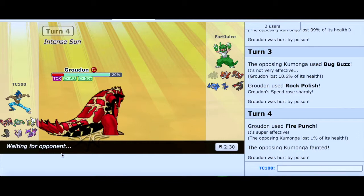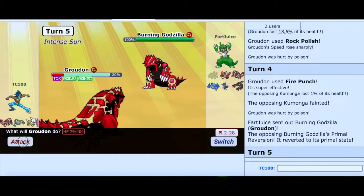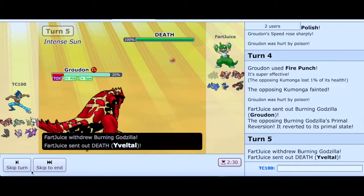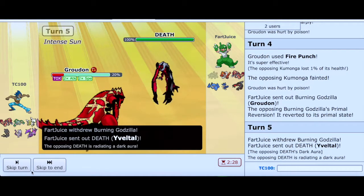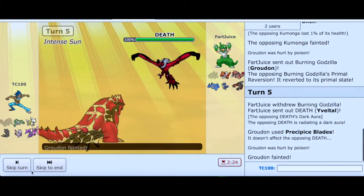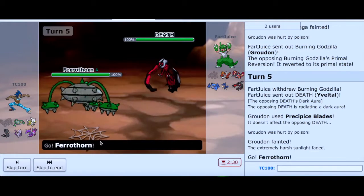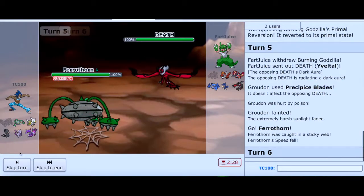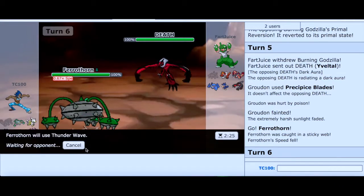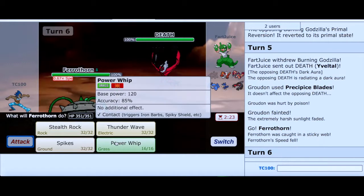Alright, we have Groudon — I can easily outspeed it for Precipice Blades right here. Oh my god — that was a great play! That was a fantastic play. Thank goodness. So that was a great play by my opponent — he went into Celesteela on the Precipice Blades. I'm going to go to Ferrothorn to paralyze him. Let's paralyze the Celesteela. Actually, you know what — I'm going to go for Power Whip.